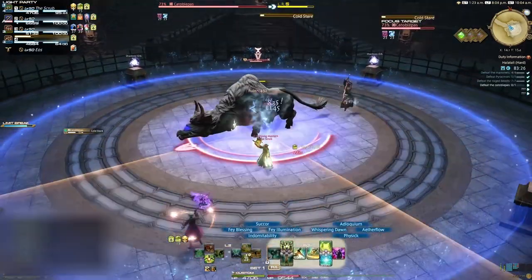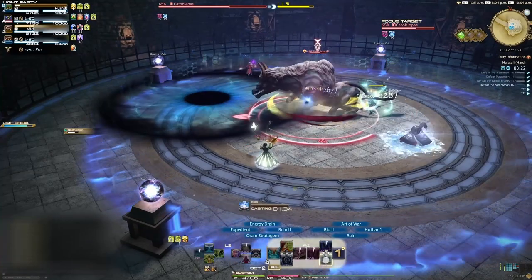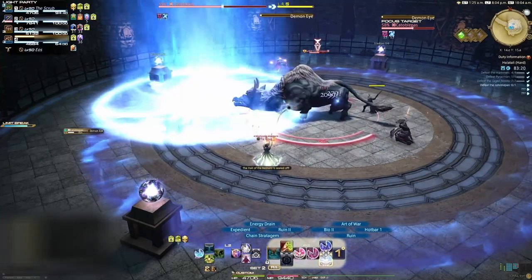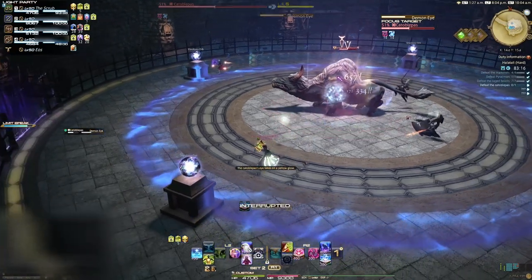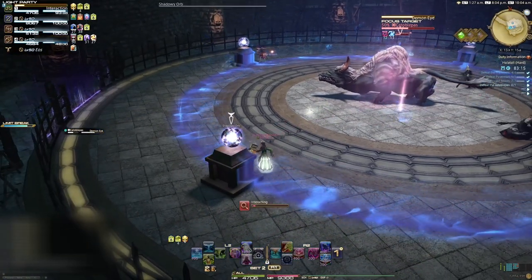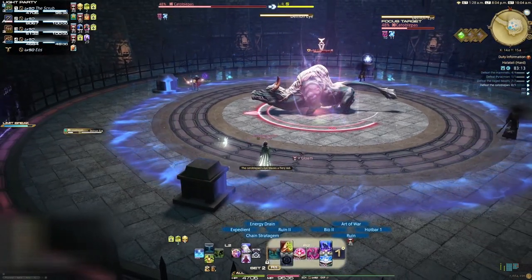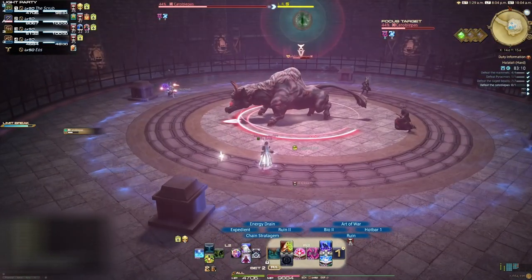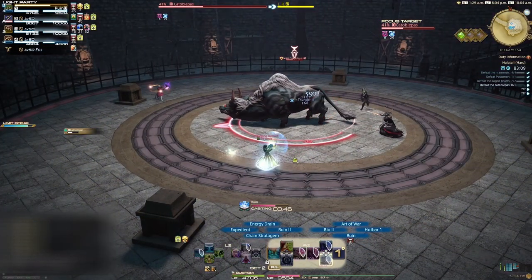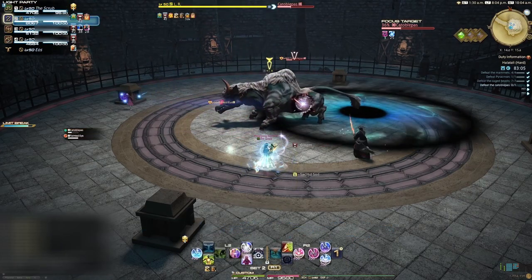The boss will turn to a random player and perform Cold Stare, a large conal AOE. At the same time, the boss will drop a large black circular AOE beneath the player — just move out of these to dodge them. When the boss starts casting Demon Eye, you'll need to interact with a shadowy orb. There are four of them on pillars around the arena. When you interact with one, you'll be inflicted with a blind debuff. Don't worry, this is intended. Because you are now blind, you won't be infected by the Demon Eye. If you aren't blind by the time Demon Eye finishes casting, you'll be inflicted with the debuff Terror and lose control of your character for several seconds. Anyone who has the Terror debuff will get the black AOE beneath them and it will be unavoidable for them.